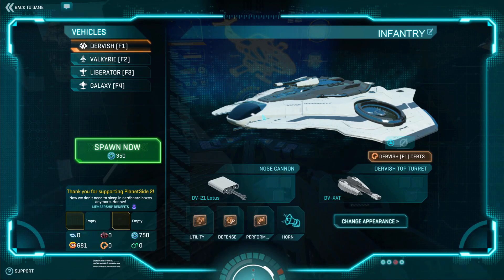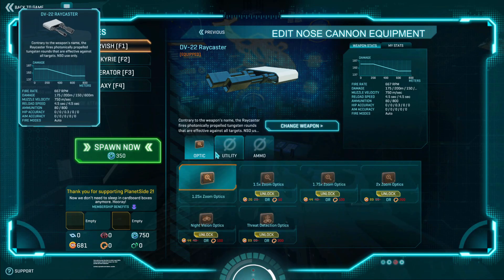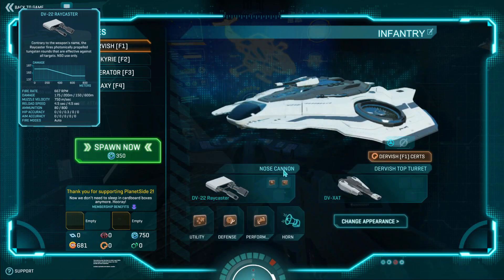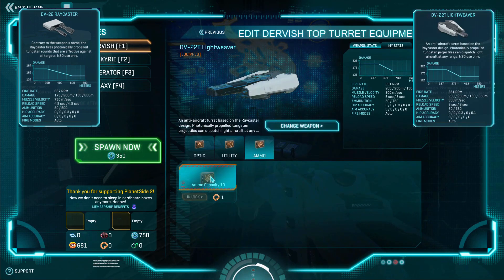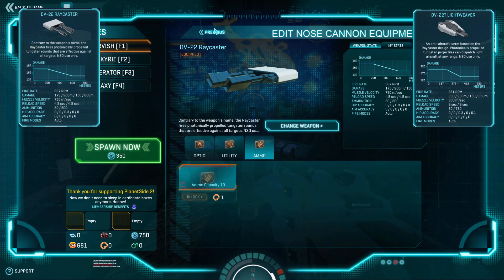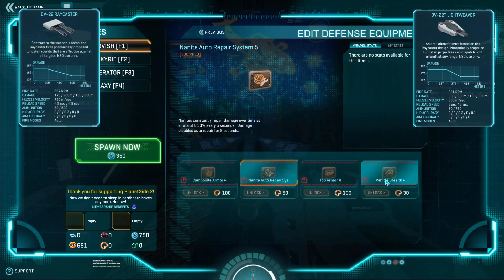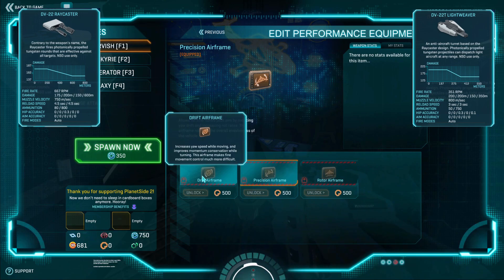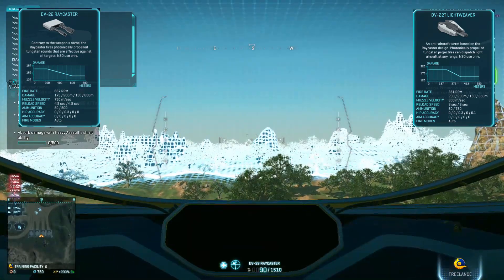Now we're gonna do the Dervish, the new fighter for the NSO. We're gonna start with the Raycaster — their default gun. You can increase the magazine or reload speed; we're gonna increase the magazine. On the secondary gun we're gonna start with the Light Warp — increase its magazine size and ammo capacity. For utility you have the standard stuff: decoy flares, ejection, fire suppression.